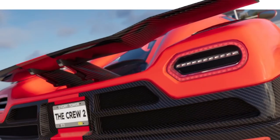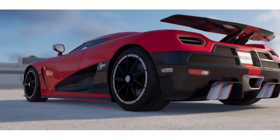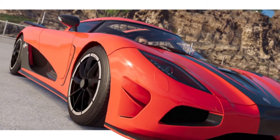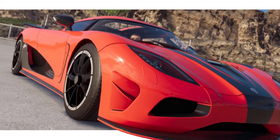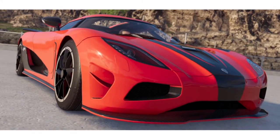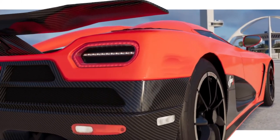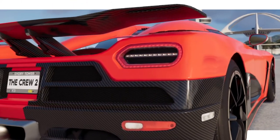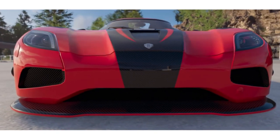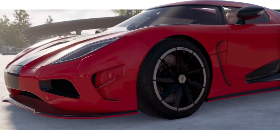Then we have the Koenigsegg Agera R from the Need for Speed film. There were actually three identical Ageras in that movie, but the most famous one — the one that gets the most screen time — is the red and black one. I've gone with the red and black one here, though there was also a grey and blue one and a black and white one you could use instead.